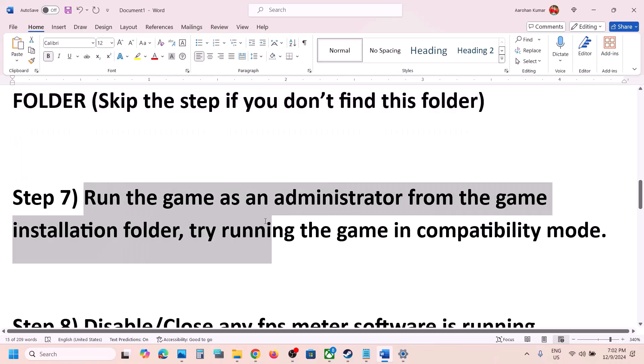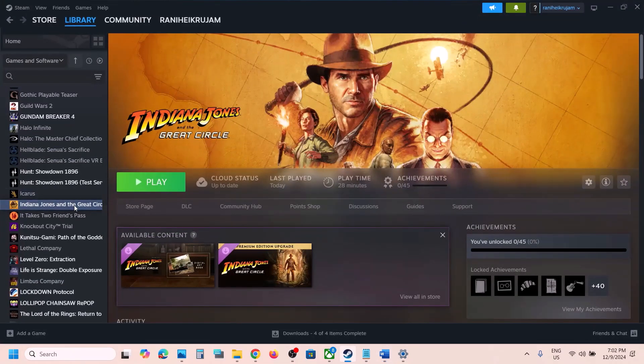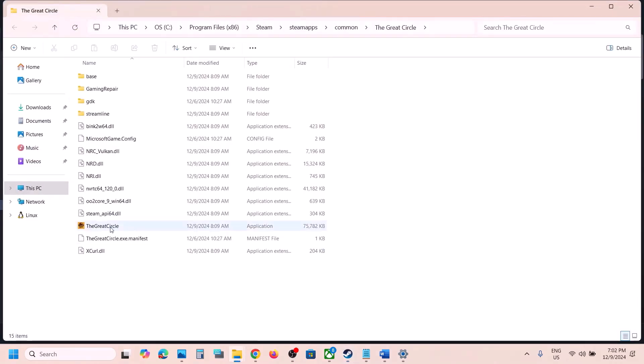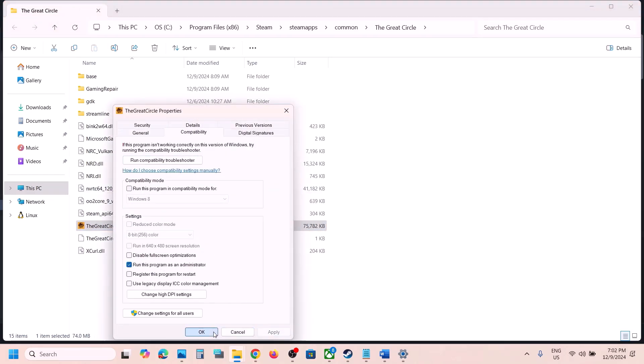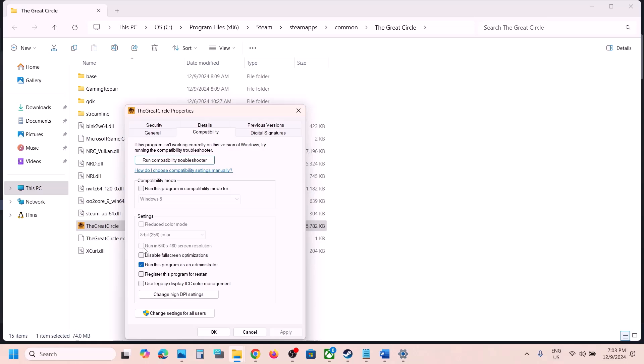The next step is to run the game as an administrator from the game installation folder. Go to the game installation folder, right-click the game, select Manage, click on Browse Local Files. Right-click the game exe file, select Properties, go to the Compatibility tab, and put a check on 'Run this program as an administrator.' Hit Apply, click OK, then double-click to launch the game and check.